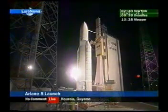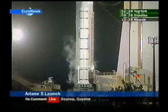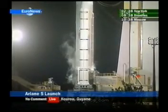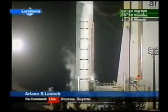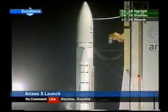For the ignition sequence, the Vulcan engine is ignited first, and all functioning parameters are checked. Main engine — the Vulcan. And seven seconds later, if everything is fine, the solid rocket boosters are ignited, and then we go.